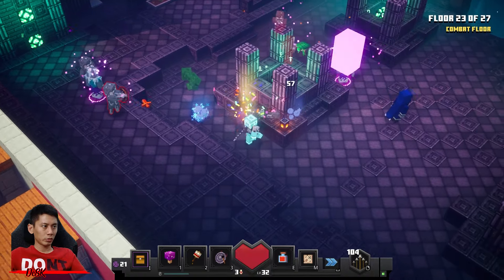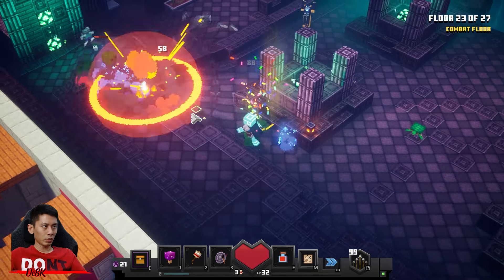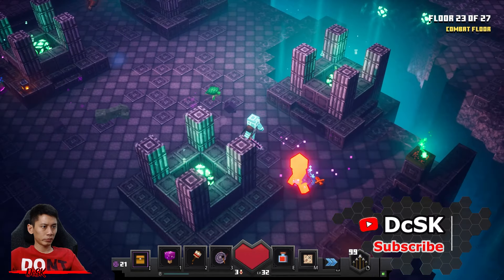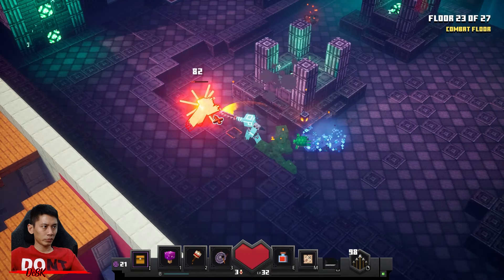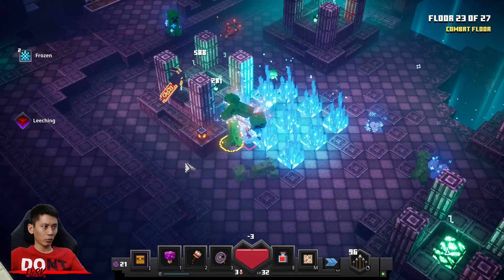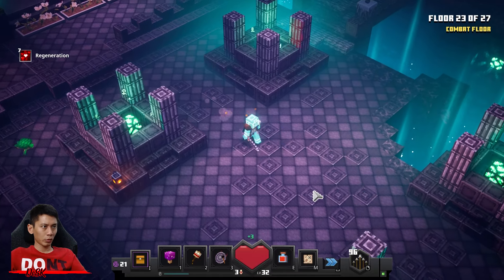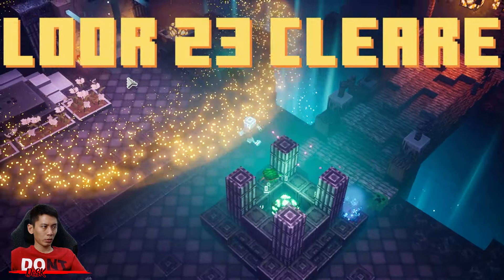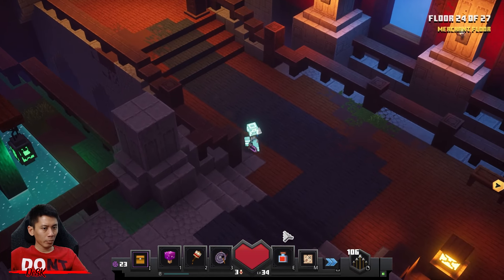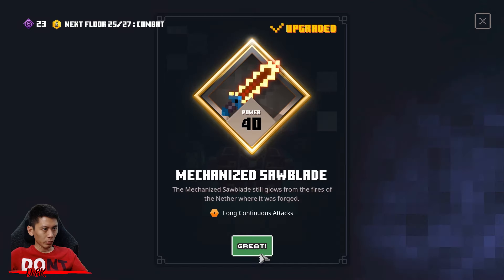This floor will spawn a lot of creepers and isorogers. Here are those isorogers — last one. Done. You need nothing, just go with enchantment point. This is a unique smith.